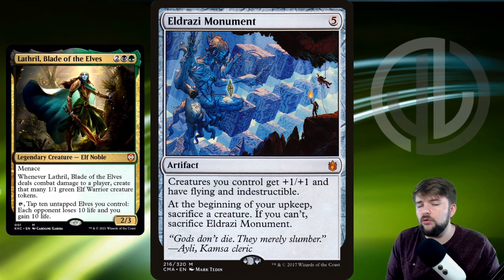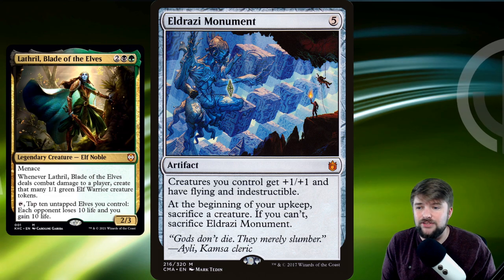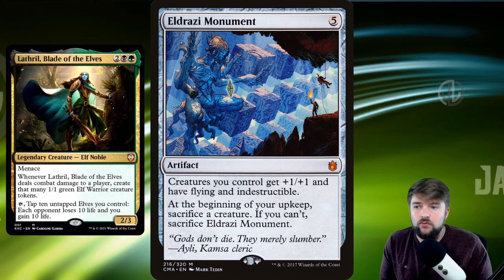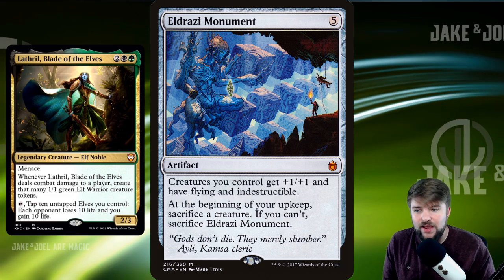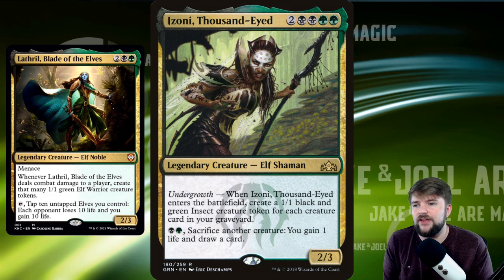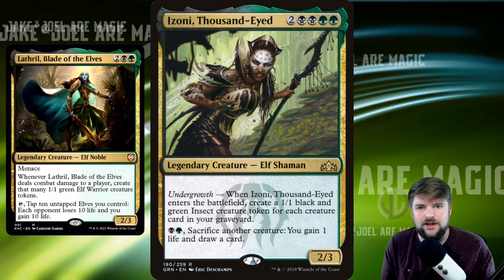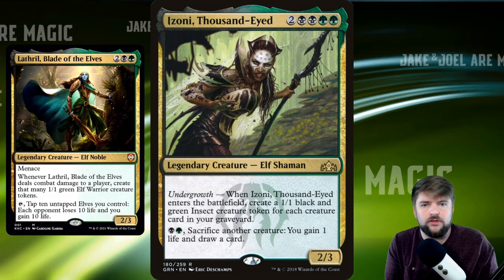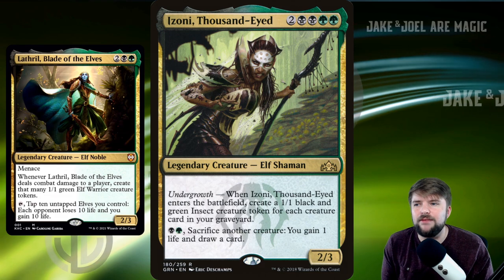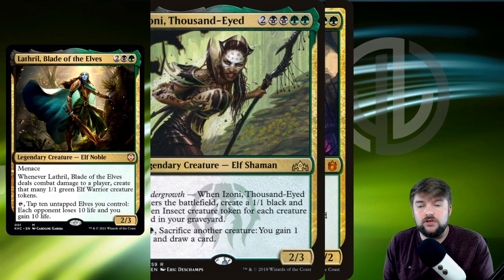Eldrazi Monument is a card I don't normally like, but with so many tokens being created, its downside — sacrifice a creature at the beginning of your upkeep — is easy to fulfill. The upside is creatures you control get plus 1/plus 1, flying, and indestructible for just 5 mana. Izoni is another elf that plays well in an Aristocrats strategy: when it enters, you create a 1/1 insect for each creature card in your graveyard. And its bottom ability is a sack outlet — pay 2, sacrifice a creature, gain a life, and draw a card. Izoni provides a lot of value.